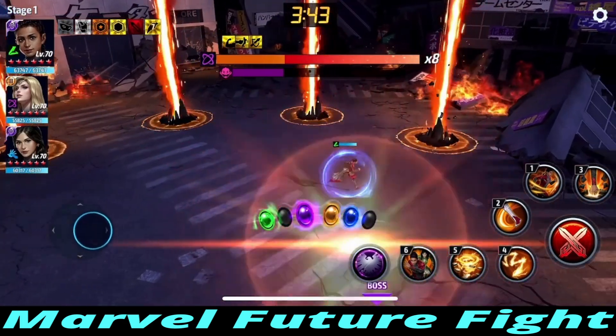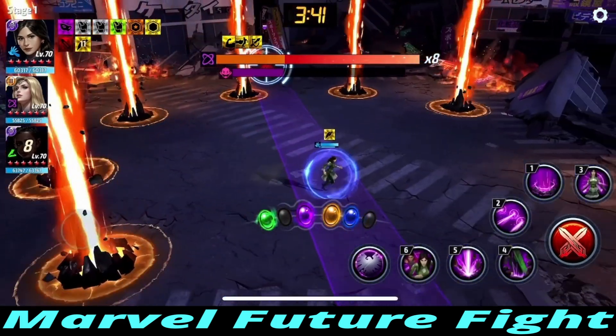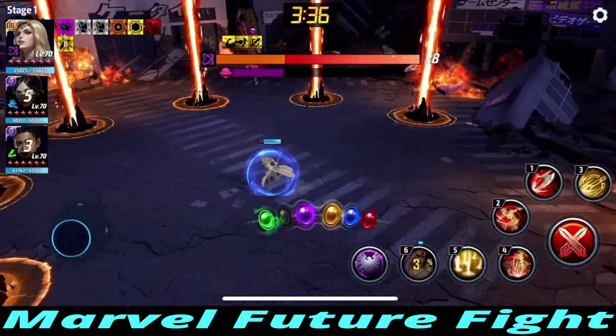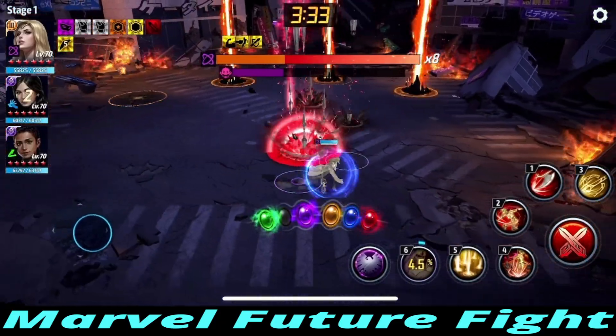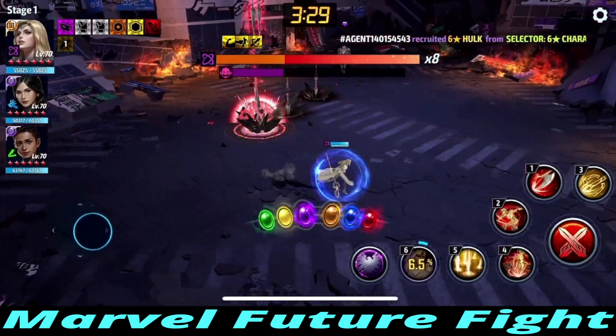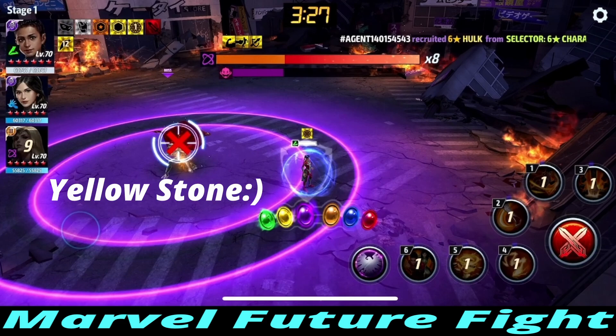The green stone does this attack — you can run straight forward and then veer off left or right to avoid it, or you can switch your character like I'm doing right here. Switch — boom — and now just run away; if you turn at the last second and run, you'll avoid it. The red stone does spears — very easy to avoid, just run away. The last purple stone does the attack where you want to get into that nice empty area.